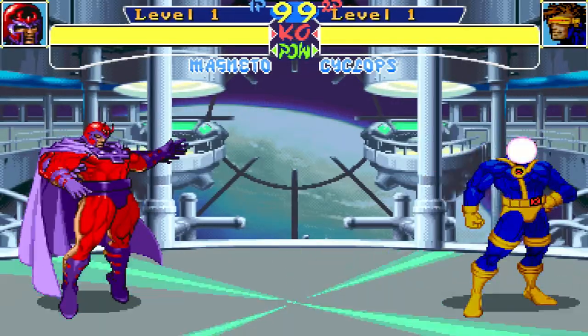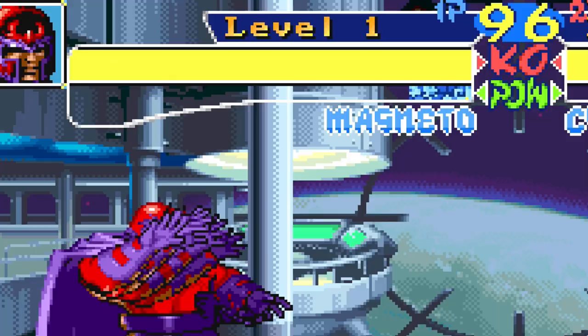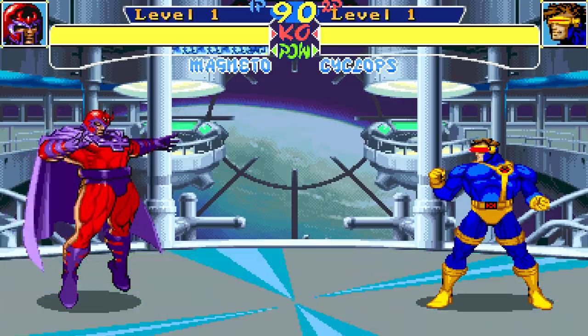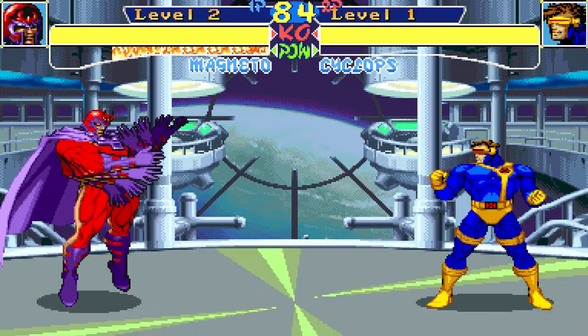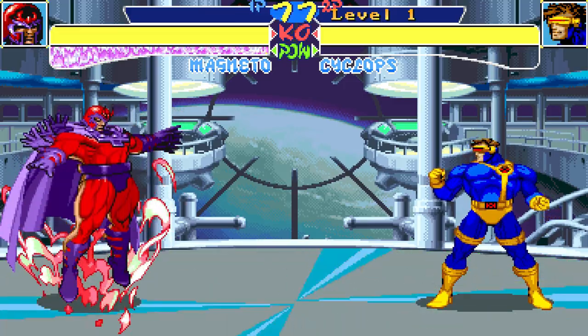The first thing we should look at is when the match starts: look at Magneto's super meter. He has the ability to automatically charge it without fighting, but of course attacking and doing special moves will speed up the process, giving him access to his level 2 and level 3 abilities much more often than other characters.